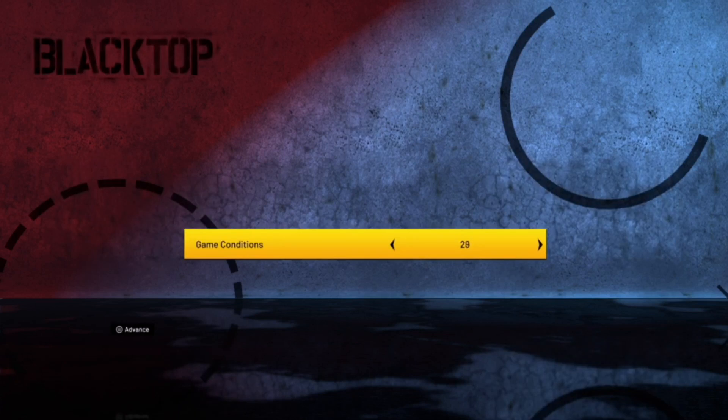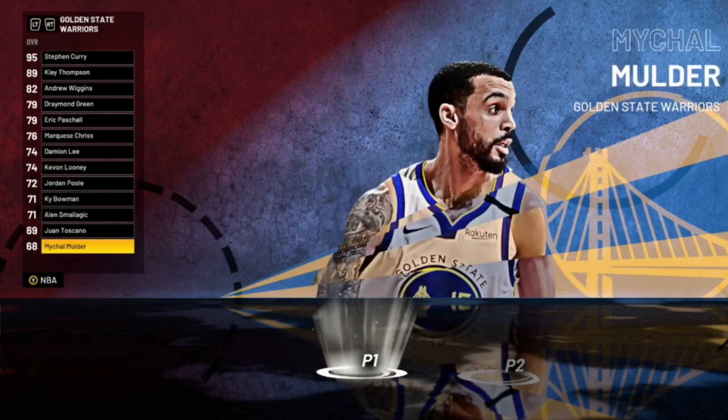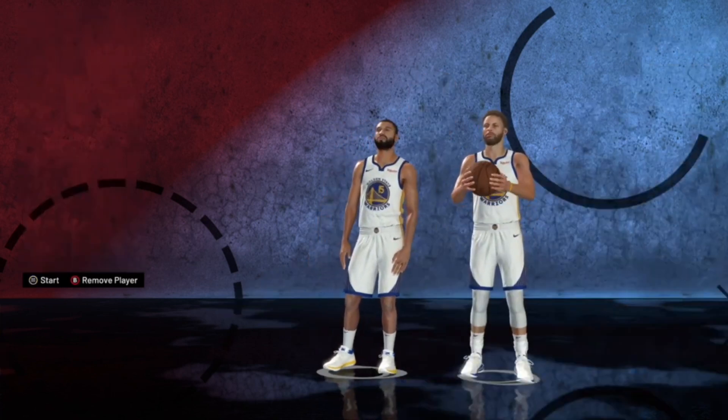Put the game conditions all the way down to five. Once you do that, go to the Warriors. Once you get to the Warriors, make sure you select the worst player on the team first, and then choose Stephen Curry. Once you do that, go ahead and start the game up.